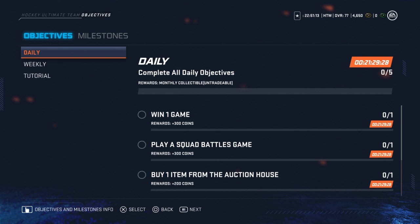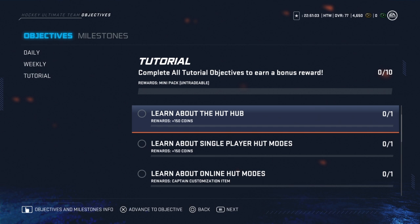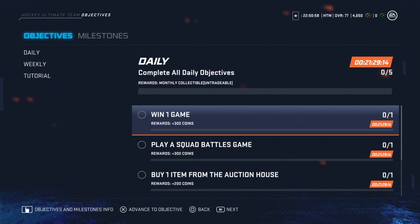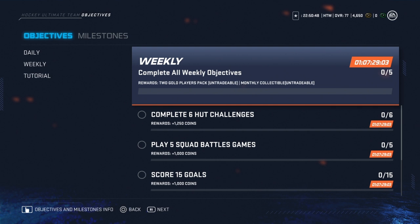I just got done recording my first video and I want to jump right into this one. So we've got our tutorial: learn about HUT squads, you earn coins; learn about HUT hub, you literally just earn coins by doing this and in the end you get a mini pack. We also have daily ones — obviously you get a monthly collectible, win a game, play squad battles, buy an item from the auction house, take 20 shots on goal, and make 15 hits. Not too difficult.